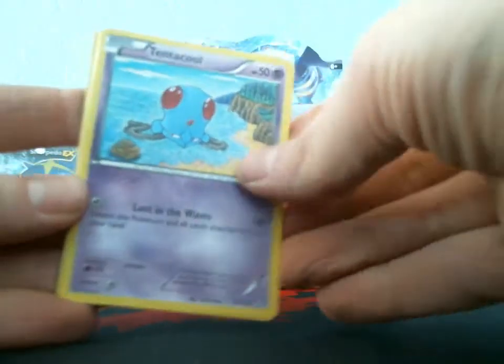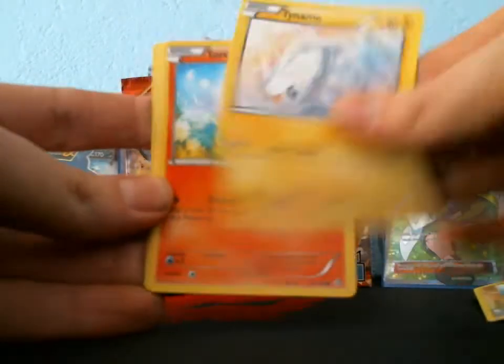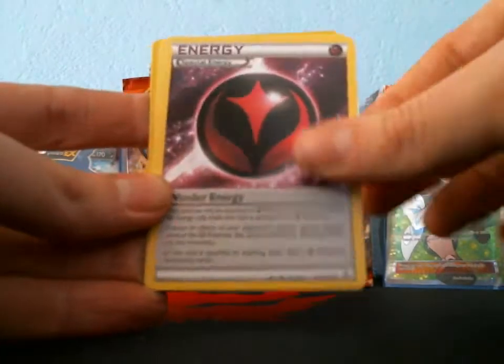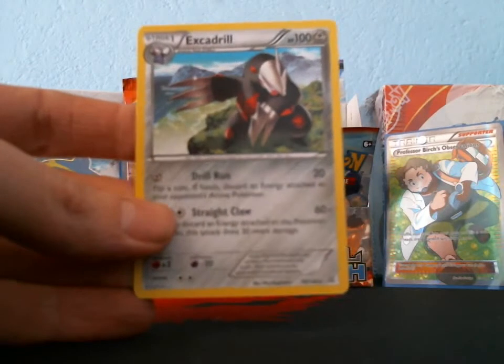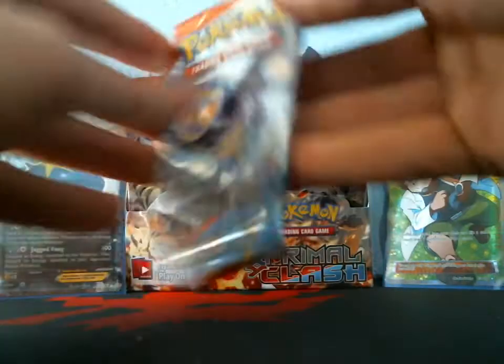I got a Tentacool, Rhyhorn, Tinymole, Torchic — my cards are starting to fall all over the place — Torchic Star, Wonder Energy, Rhydon, Bouffalant, Bouffalant, Seadra reverse, and my rare is an Excadrill.